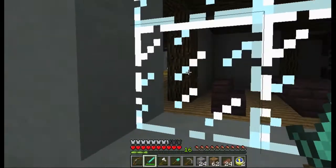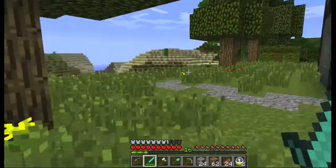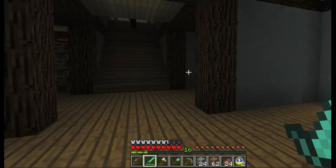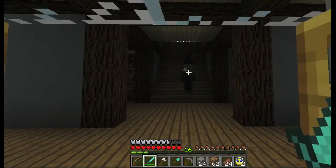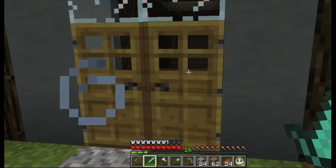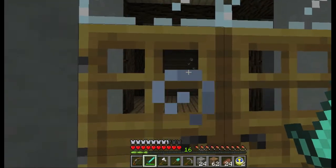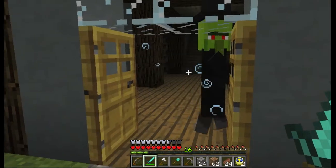I suggested to Sym that since he likes this house, maybe he should live in here. But he said maybe it should be like a haunted house for the zoo. Hello there — that is a Wicked Witch. I put these two blocks up there so the Wicked Witch cannot escape, but as you can see, she is actually pretty tough.